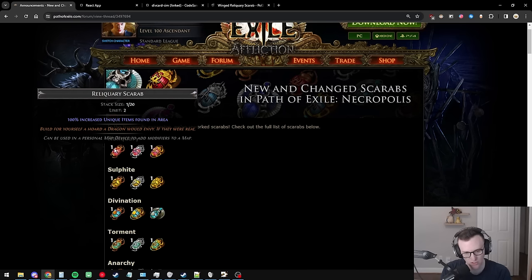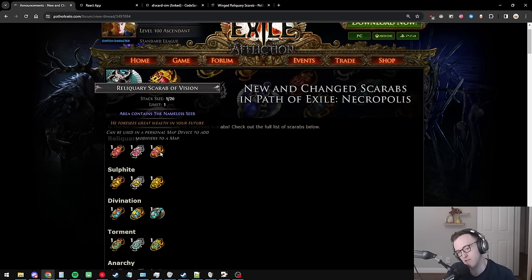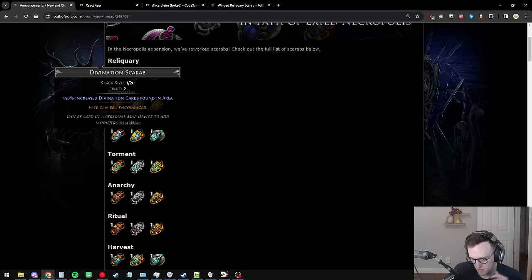If you only have one reliquary scarab it's probably going to function identically to the old one, just at a much lower percent. The other two reliquary scarabs are honestly kind of trash — unique monsters drop an additional unique item, and if you get 50 unique mobs that's really only 50 uniques, which is terrible. The nameless seer isn't very applicable to MF so we'll move on.